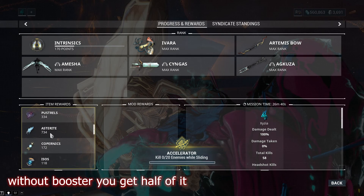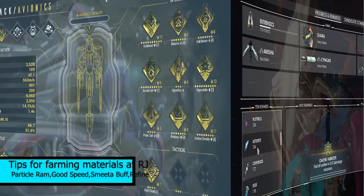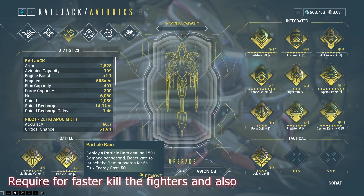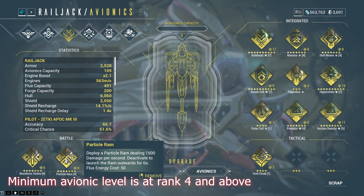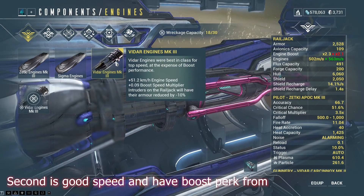Without a booster you get about half — around 4k titanium and 400 astrite. Tips for farming materials: most importantly, you need the particle ram, required for faster kills on fighters and for ramming the resource containers or stones. Minimum avionic level is rank 4 and above.